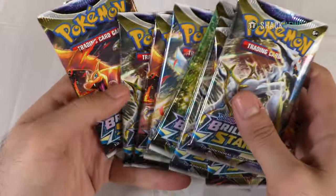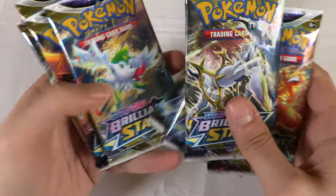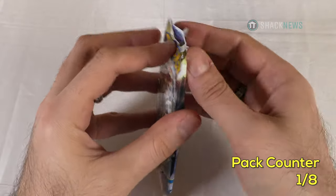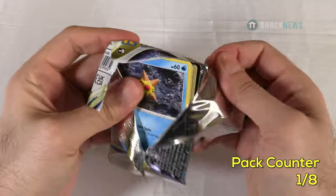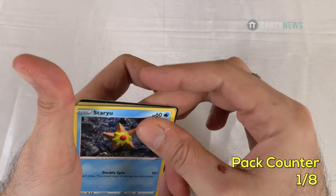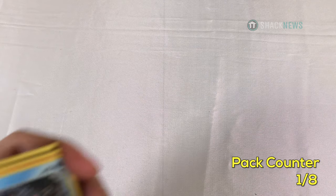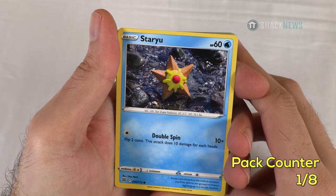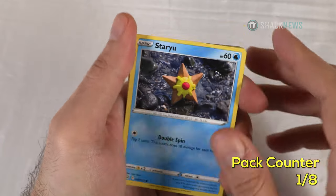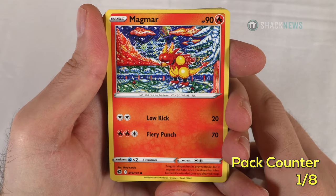Alright folks, we have eight boosters from the latest set, Brilliant Stars from Pokemon Sword and Shield. Let's get right into it. I'm already liking the Gen 1 love. Staryu — water type, 60 HP. Double Spin for one colorless: flip two coins, 10 damage for each heads. Magmar, another Gen 1 — 90 HP fire type. Low Kick for two colorless for 20, Fiery Punch for two fire and a colorless for 70.